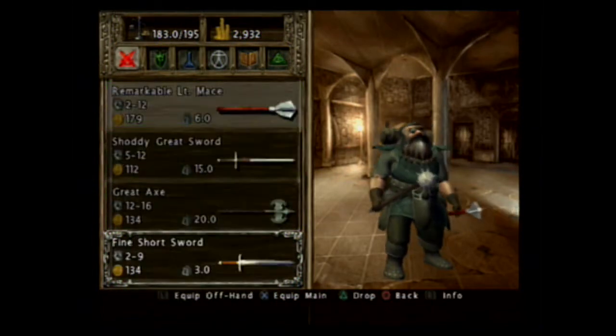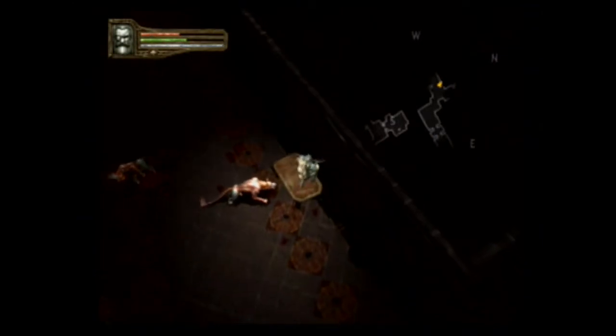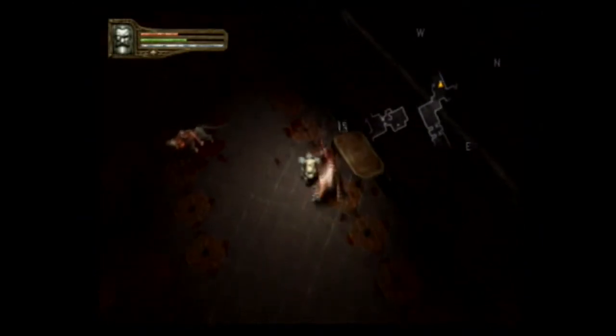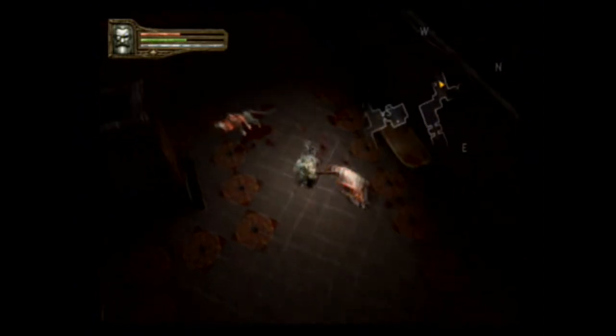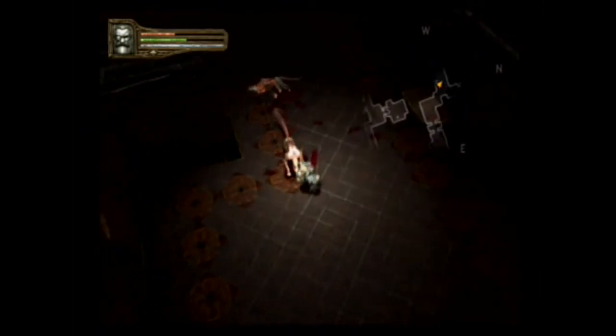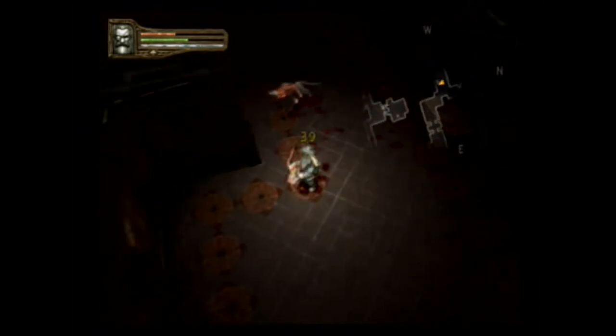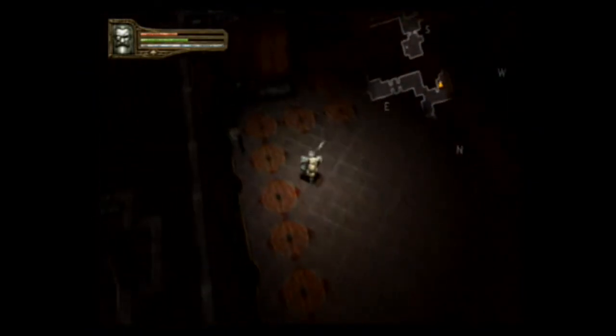Fine warm hammer is five to fifteen. Great axe though is twelve to sixteen. You take a lot of hits. A critical for forty. It's awesome.